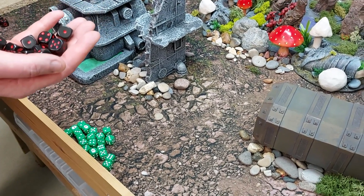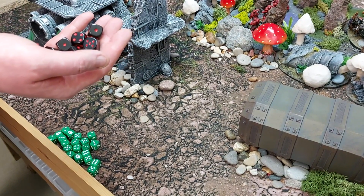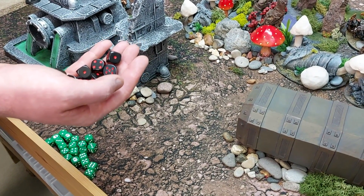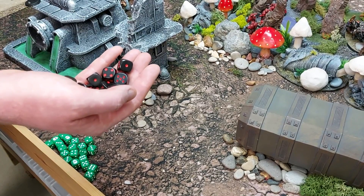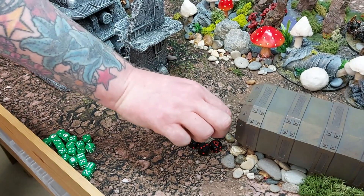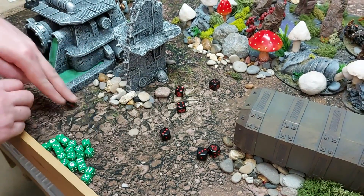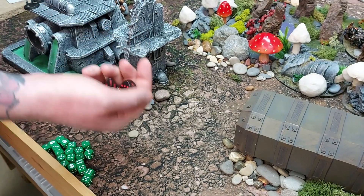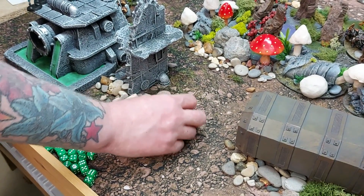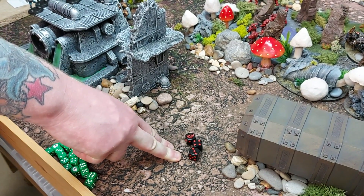The Sanguinary Guard fight — minus one strength, but their swords are plus one strength putting them back to strength four. That's ten attacks total: three base plus one for Shock Assault plus one for Savage Echoes in the assault doctrine. Hitting on threes, wounding on threes vs. Warriors, at minus four AP due to the assault doctrine — three Warriors killed by the swords alone. Axes wound on twos, minus three AP means no save — four more Necrons killed.